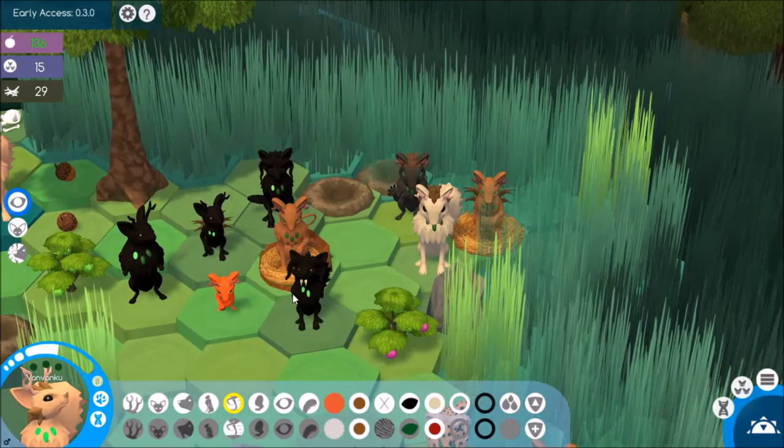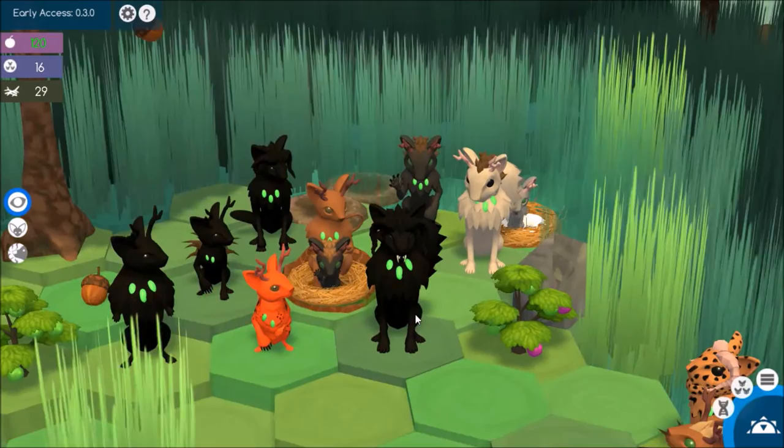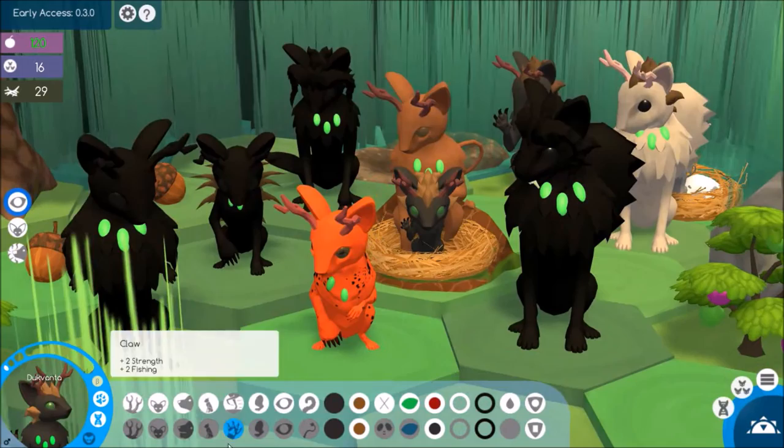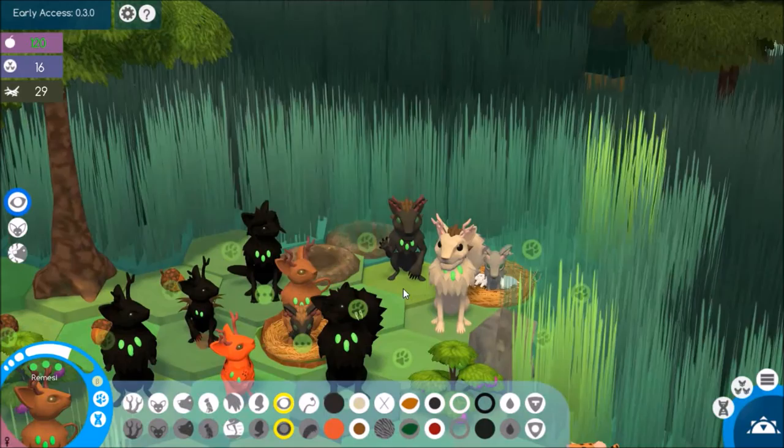Let's have a look at these two newest babies, and hopefully we get some more Toxic Bodies. Okay so let's look at this one first - we didn't actually get the Toxic Body or the warning dots, but his genetics are perfect, and he does have the claw which is something that we're lacking. So that is another addition to the strange family of Knight and Ramesi. And now let's have a look at this little girl over here.